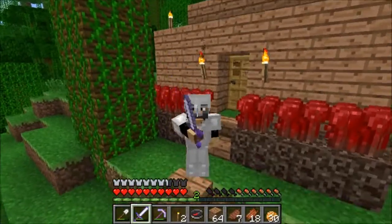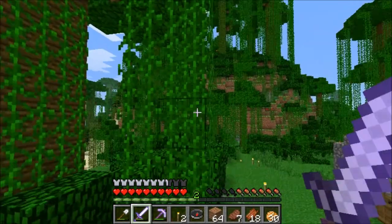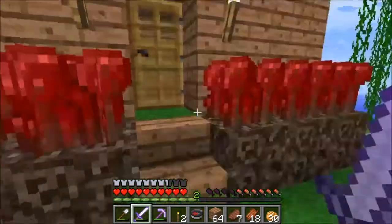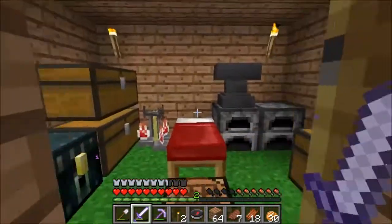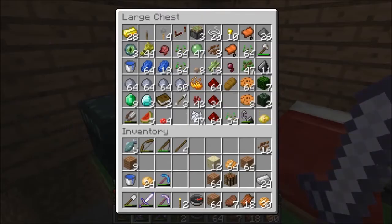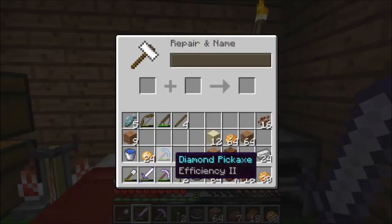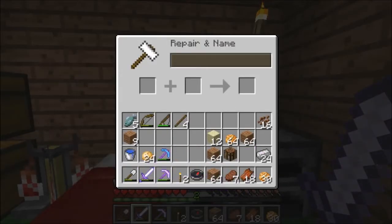Hey guys, welcome to another episode of ALM vs Minecraft. So, last episode where we left off, I was actually getting some preparation done — once again, the story of my life. I got a few more things made, the brewing stand got the bottles now ready. I didn't really get a lot more done in regards to this area, but I did get my anvil set up, so I now have things that I can start enchanting and stuff.